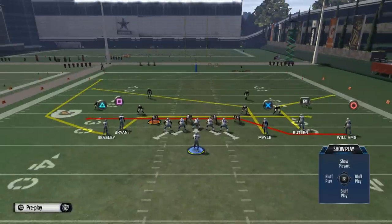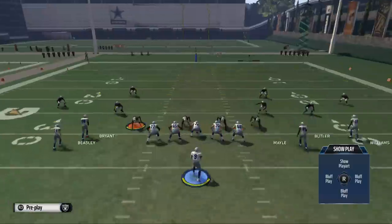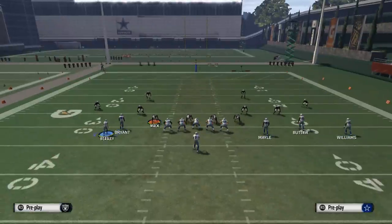What you're going to notice is that you first have some auto-motion on your play here. Terrence Williams is going to come on a nice crossing pattern on the auto-motion, so that means you cannot motion anybody else on the play. That's something important to notice first.